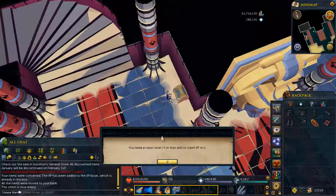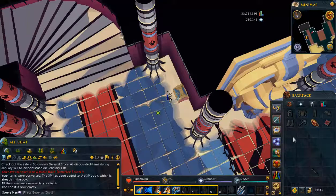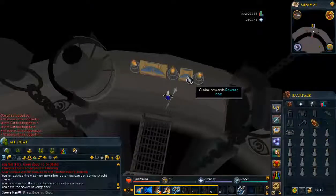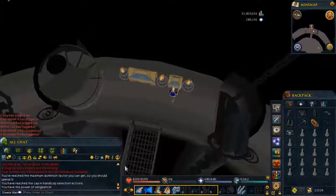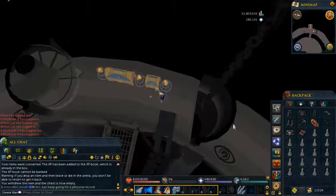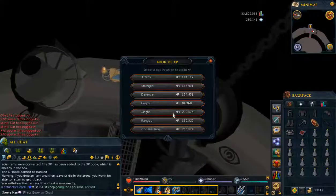20k in range there, but I need level 75 so I guess it's not going on range just yet. On our second attempt, we've managed to get to 1 million factor. On Climb, I'm getting to floor 61 — this is why I wanted to do this — and this gives 200k Magic XP.